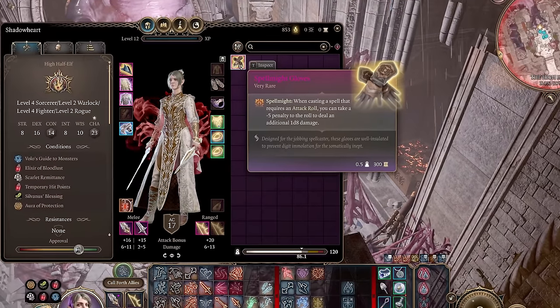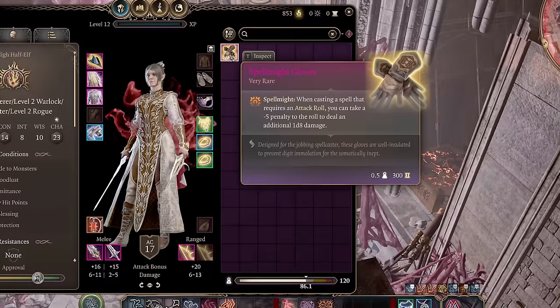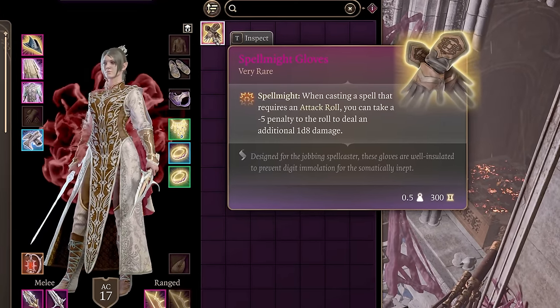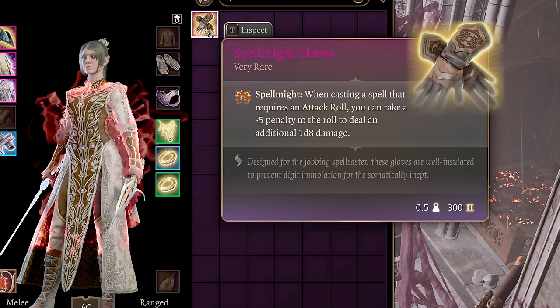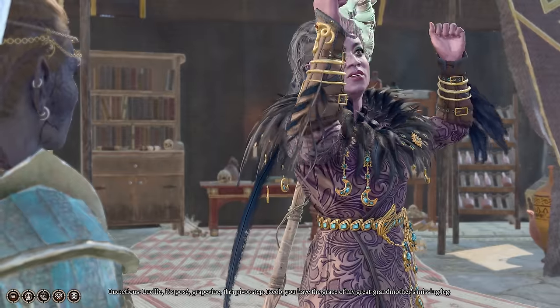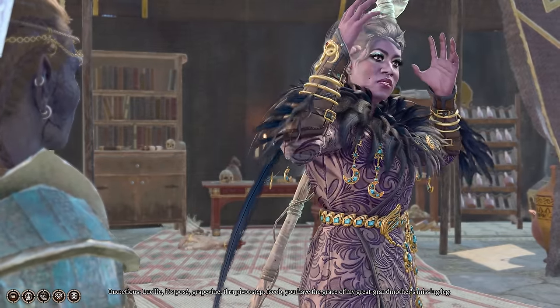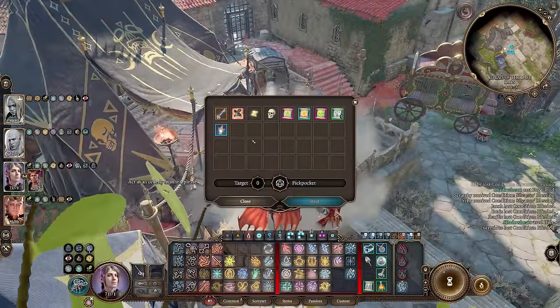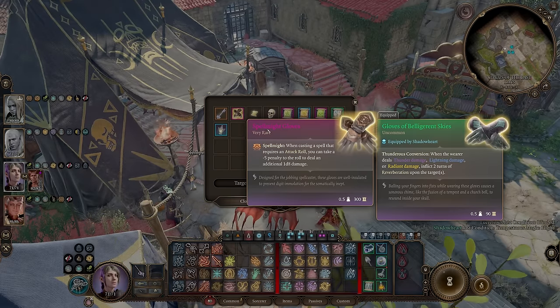When it comes to gloves, the second best gloves for this build are the Spellmite Gloves. These gloves grant an additional 1d8 damage to a spell that requires an attack roll at the cost of a minus 5 penalty to that attack roll. The additional damage is incredible and your attack rolls should almost never miss. You can obtain these gloves by completing the quest Find Dribbles the Clown from Lucretius, or a much easier way is to just pickpocket them off Lucretius or loot them off his corpse.